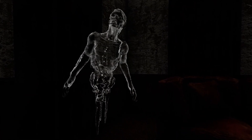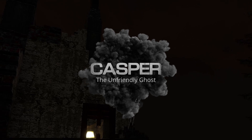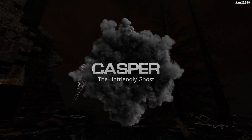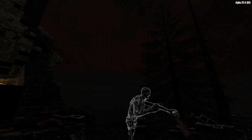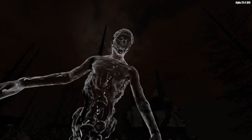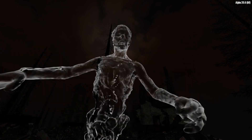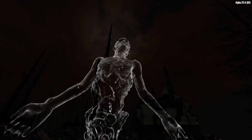Welcome everyone to another Fantastic Beasts episode for Apocalypse Now. Today our focus falls on Casper, the unfriendly ghost. Along with the Inferno Cop, this apparition is probably one of the first unique monsters that you will meet in Apocalypse Now. Right at the start of your game he has a chance to spawn. You won't see him roaming around initially, but very likely he will appear in a POI that you are exploring.